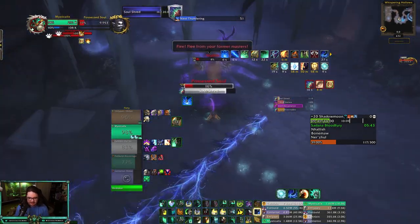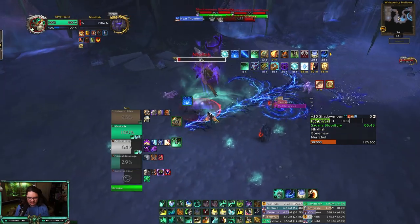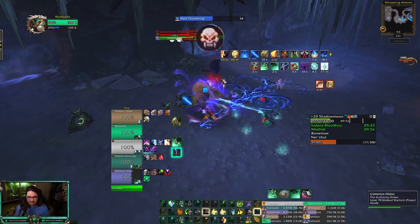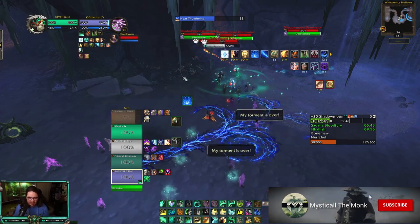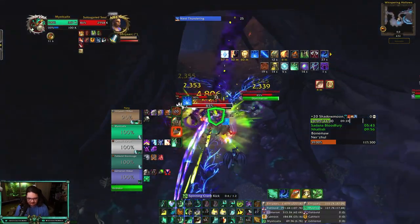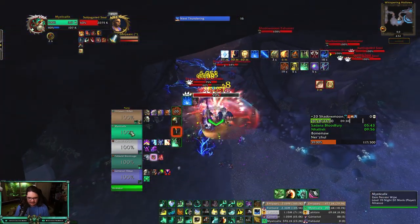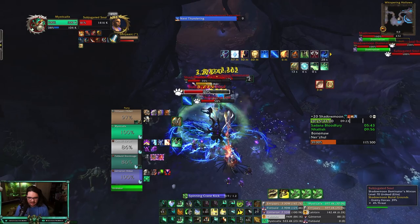Big damage here — the Shadow Priest, the whole squad rolled up. During Enveloping Mist, use Rising Sun Kick to extend it, Essence Font here, throw instant Vivify out. Instant Vivify — don't say it often but it's bread and butter, really good to weave those instant Enveloping Mists in especially when there's a little bit of downtime while Fist Weaving. Whenever you're in those situations, use an instant Enveloping Mist or instant Vivify — it helps fill those gaps.